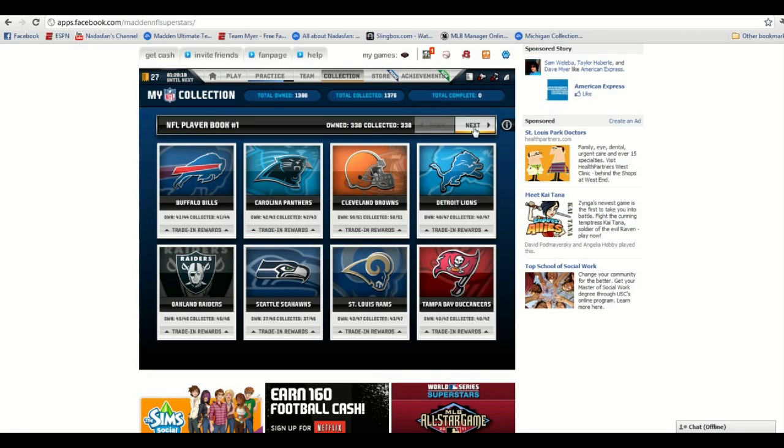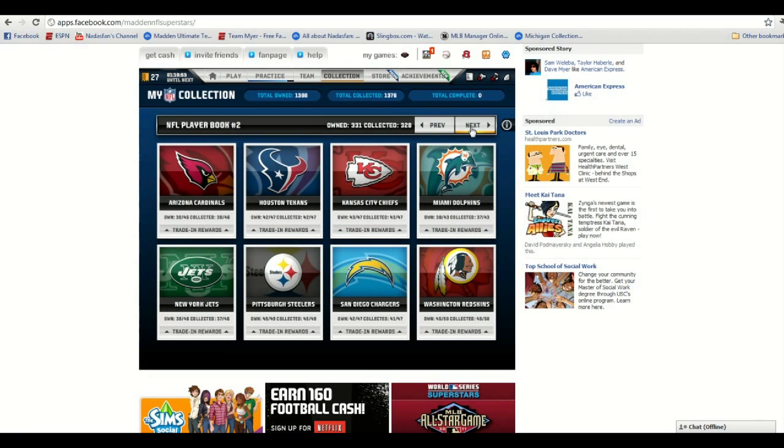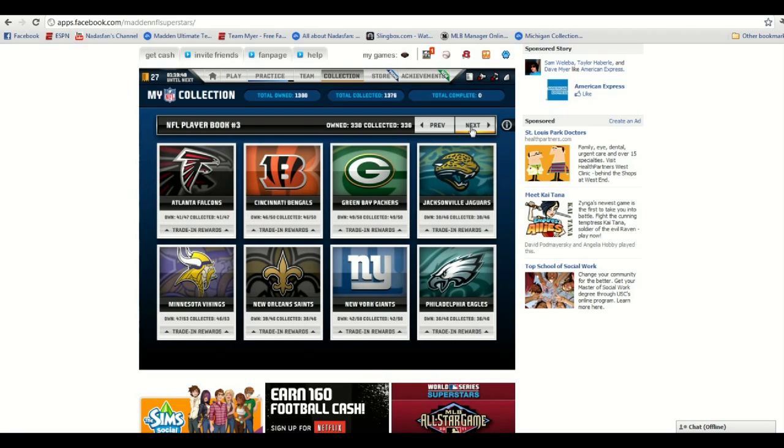That's quite a high number to not have any team collections knocked down yet, but going with my method you're going to evenly distribute these as you go. As you can see, I'm 1 away from the Browns, 1 away from the Panthers, 1 away from the Raiders, and 2 away from the Bucs, so I'm getting close on some teams.